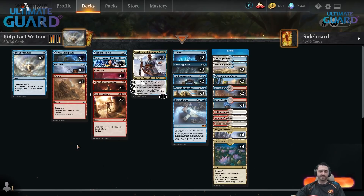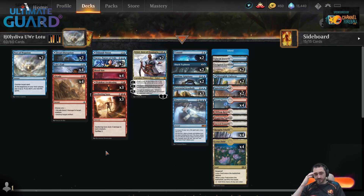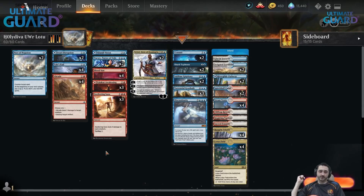I like the removal package as well because Sweltering Suns — you can just cycle it away if you don't need it against a control deck, so it's not going to rot in your hand like Anger of the Gods or some of the white sweepers like actual Wrath of God. That's a card that doesn't really have any use against control decks, but Sweltering Suns you can just cycle away. Abrade is a pretty versatile removal spell — you can get rid of Witch's Oven, against combo decks it can kill Paradox Engine, while still being an answer for something like Embercleave or Lion of War Elves.